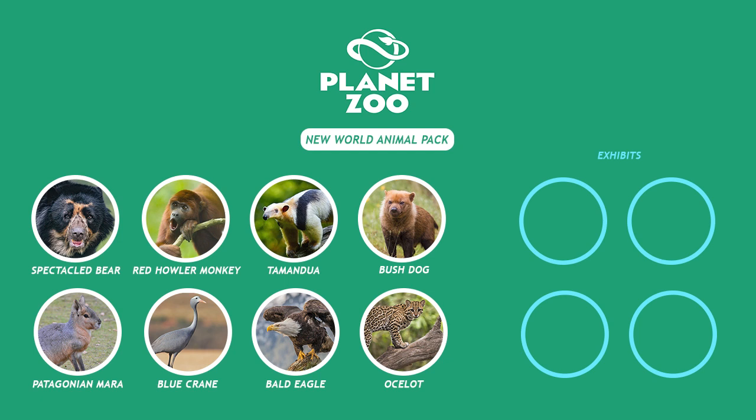That concludes the base animals. Now I want to talk about potential exhibits. The first exhibit I'd love to see is Macaws - whether the standard ones or the blue-throated variety. I think these would be absolutely amazing in a walkthrough-style enclosure with high perches where they can sit and fly above guests in an aviary-style setting. It would also give us a nice taster for if we were to get a full aviary pack later on.